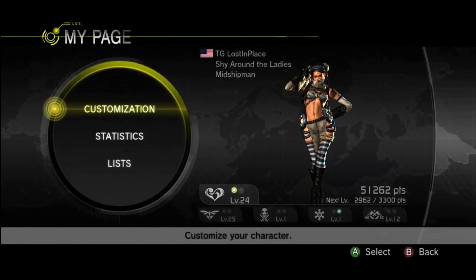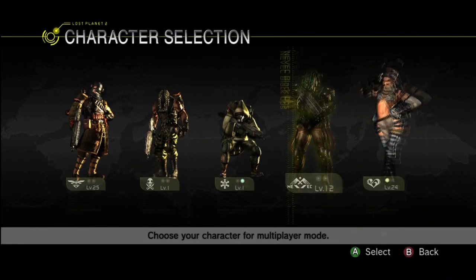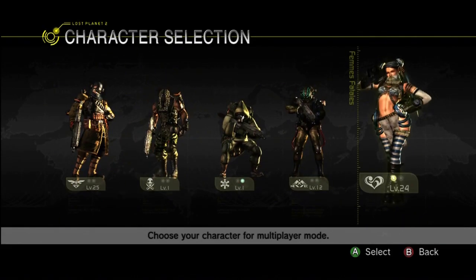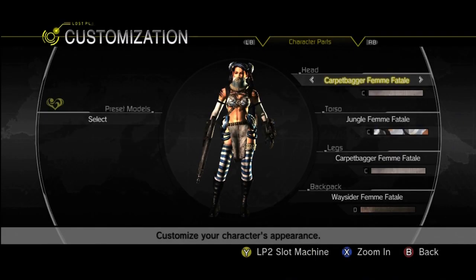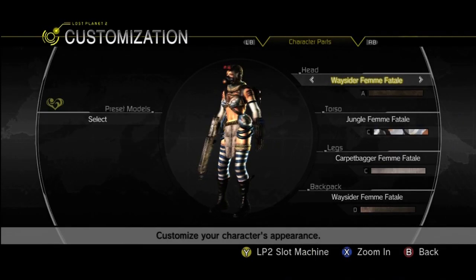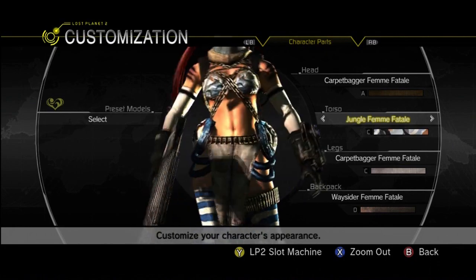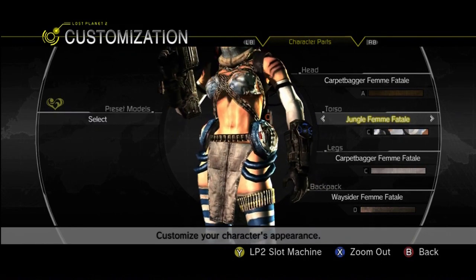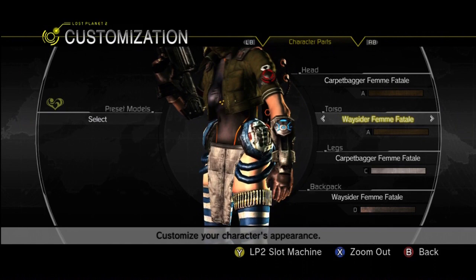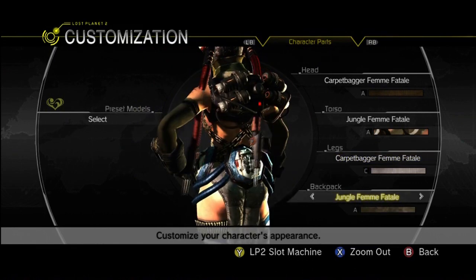Next up is My Page, your character customization page. From here you can customize all aspects of your characters. Go to your character selection — once you beat the campaign you can get a lot more in depth, but I haven't yet, so I can only choose from these preset characters and then change their specific parts. Under character parts you can access the heads you've earned, you can zoom in to get a closer look. You can also change the torso, the legs, and the backpack of the character.